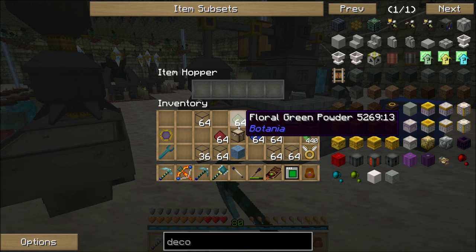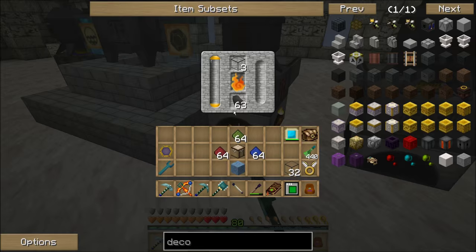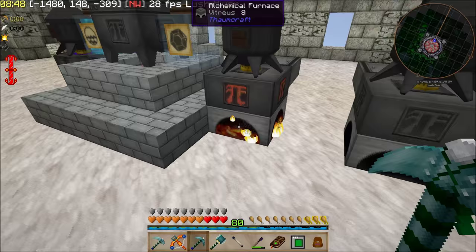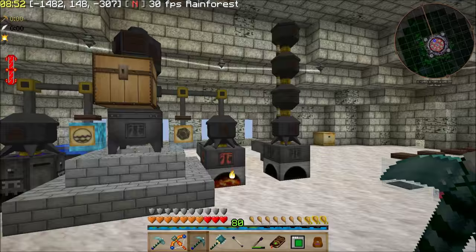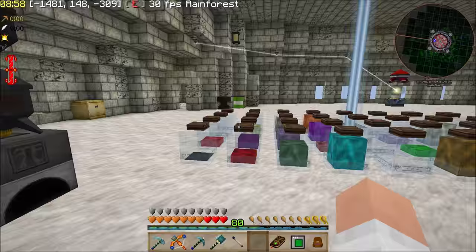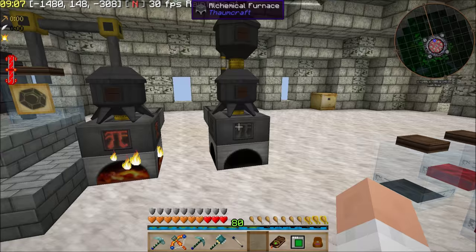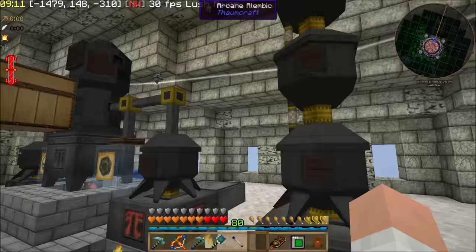We're going to go ahead and fill up our hopper over here and put some more of that in there. That's going to give us a bunch more. I set up yet another alchemical furnace so that I would be able to get all the other aspects for doing different infusions, and I'd have one that I would just be able to throw whatever I needed to throw in and cook it down. Actually, I don't need that extra pan, so let's clear that.